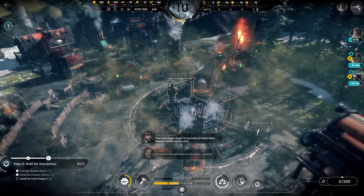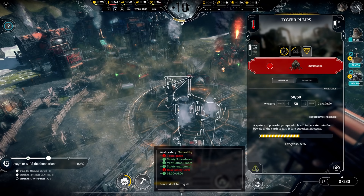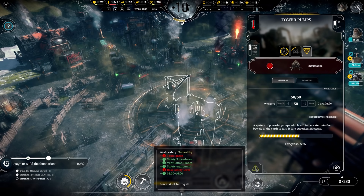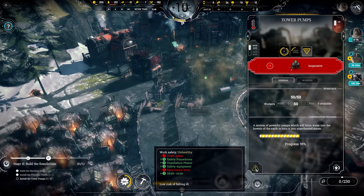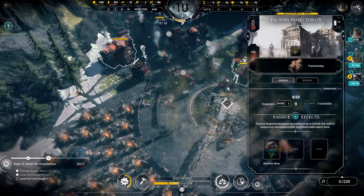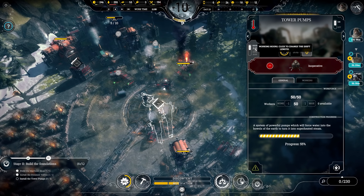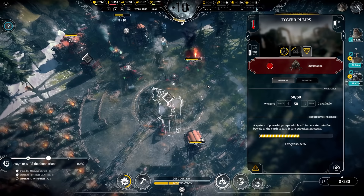That was close. I hope I'm as lucky as them. When disaster strikes on my shift, they're saved — now get them to the medic quickly. I had this active for situations like that. Oh, it is unhealthy — what keeps changing? It's like we're losing safety all the time. The factory inspectorate isn't listed here anymore — why not? Oh, because the building's not active. The building's not active for the three hours that this cooldown is going on. I'm going to bump this back up — you're working into the night because of these three hours you missed.